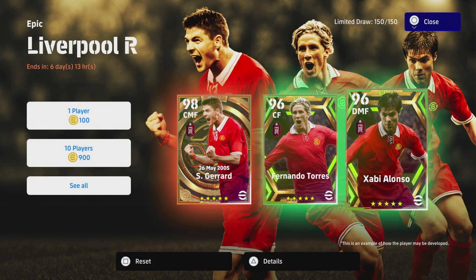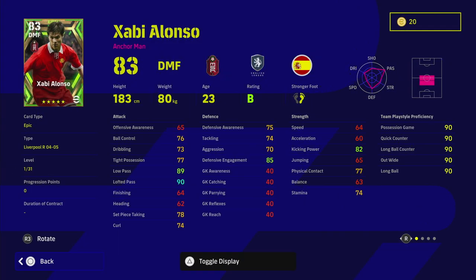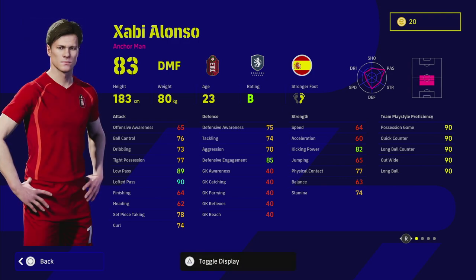Welcome back to another training guide in our ultimate training guide playlist. Today we are taking a look at Xabi Alonso - this guy is a monster, 96 overall. Although with the way that we're training him, I don't recommend pumping him up to 96 overall, and I'll show you why and explain in a second. We've already covered Gerrard and Torres, so check out the rest of the playlist as well.